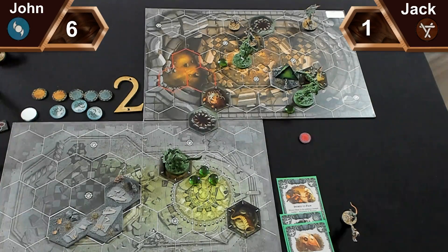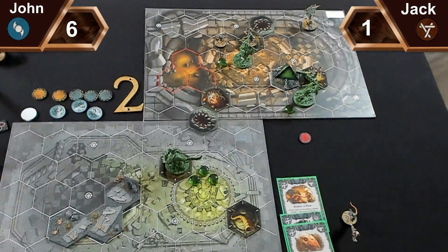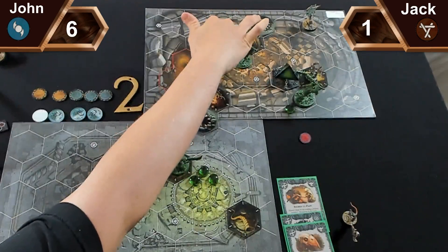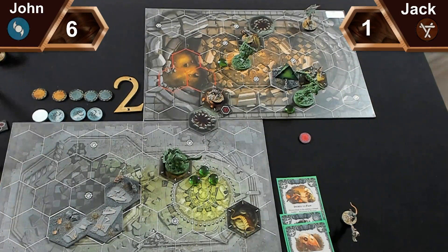No power cards from me. For Jack's second activation, he makes a move action onto objective five with Hungering, scoring Temporary Victory. He thanks me for vacating the hex. For my activation, I spend glory to give Tome of Offerings to Ard Skull. Ard Skull attacks - he misses but inspires, gaining a second war counter.